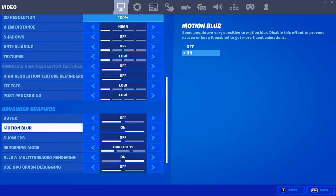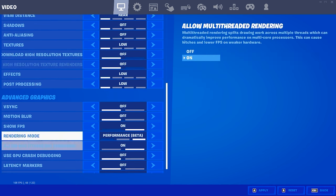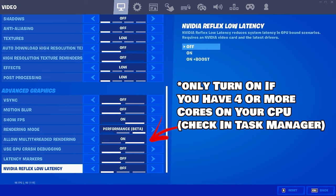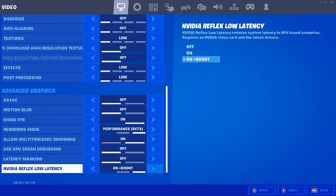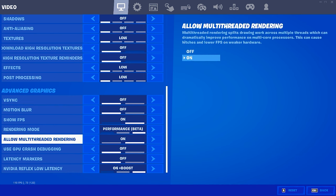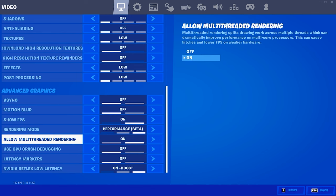V-sync off, motion blur off. Show FPS you can keep on if you want. Set rendering mode to performance mode and click confirm. Make sure allow multi-threaded rendering is on. Then go to NVIDIA Reflex Low Latency — this is the key setting. Make sure the low latency mode in NVIDIA Control Panel is off, and set this in-game to on plus boost. This gives the lowest input delay in Fortnite, Valorant, and Apex. Multi-threaded rendering requires more than four cores — check via Task Manager under the Performance tab.